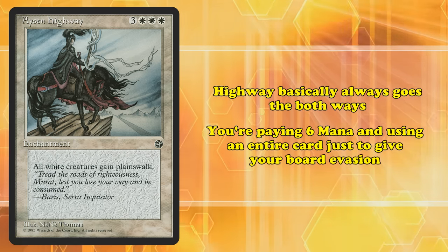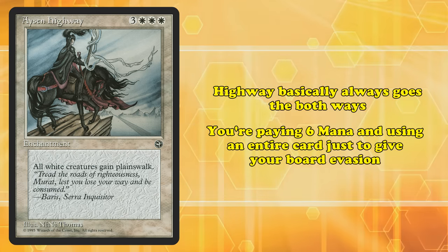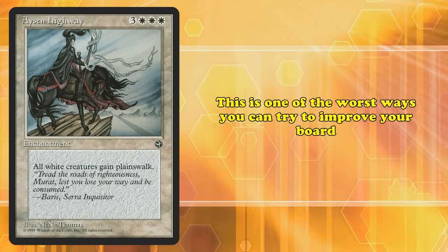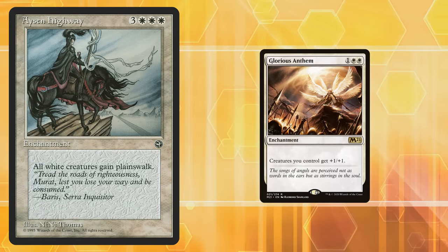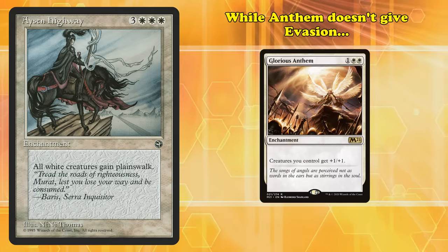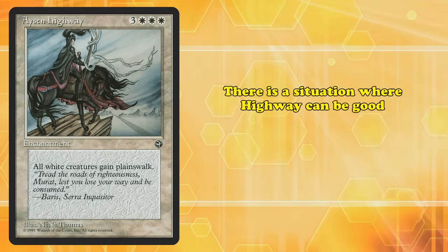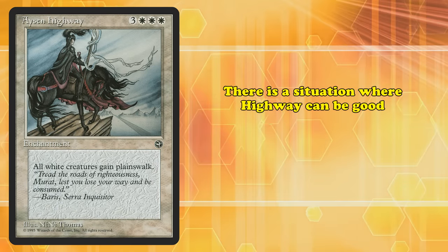However, if you play the card, you're the one paying for it — using an entire card in hand on top of 6 mana to give your board evasion is already a really steep cost. White already has access to cards like Glorious Anthem, which pumps your entire board. While that doesn't give your creatures evasion, making your board bigger makes blocks more difficult and actually increases your damage output. There is a situation where Highway can be useful — if you already have a lot of creatures on board and getting them through unblocked would deal lethal. But costing 6 mana is enough to make the card kind of bad on its own, even if it didn't also help your opponent.